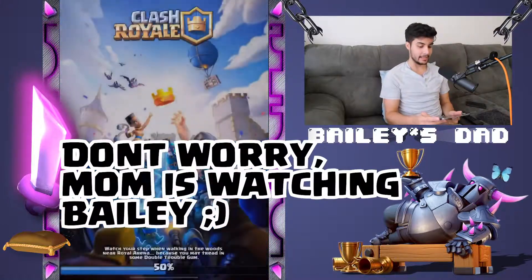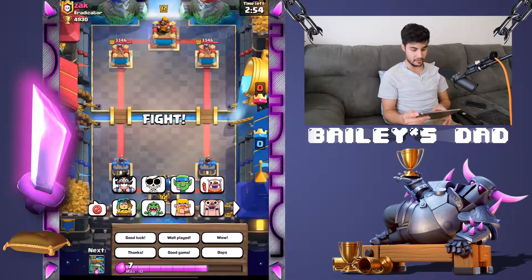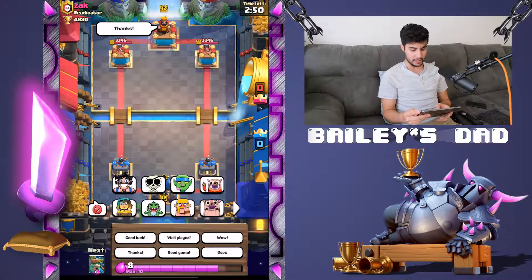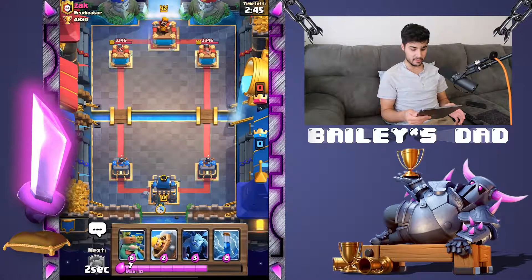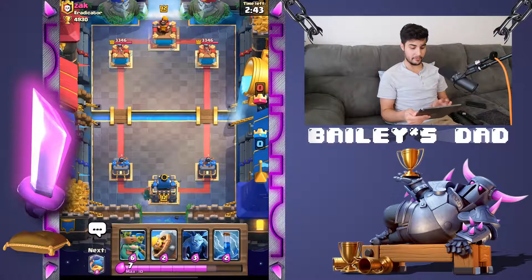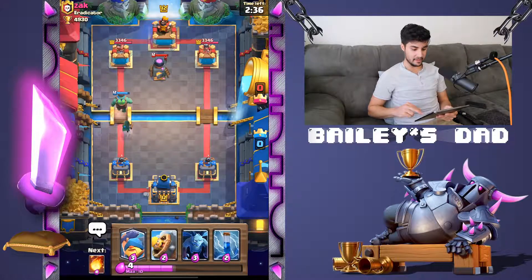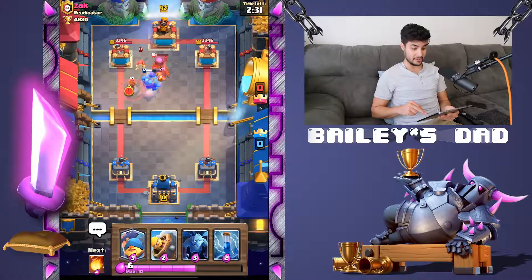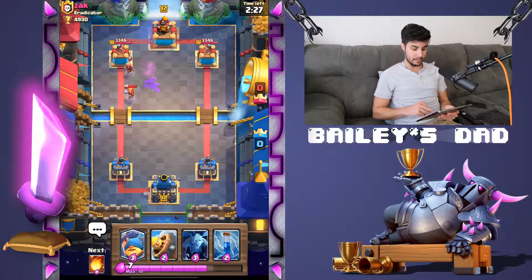We are battling ladies and gentlemen, boys and girls. We're playing first off Zack from the guild Eradicator. With the good luck and the thumbs up — always nice to be friendly, you never know who you're gonna meet in person. We're jumping in with the Goblin Giant and the Bandit in the bag. This is extremely aggressive play by me, not normally this aggressive.